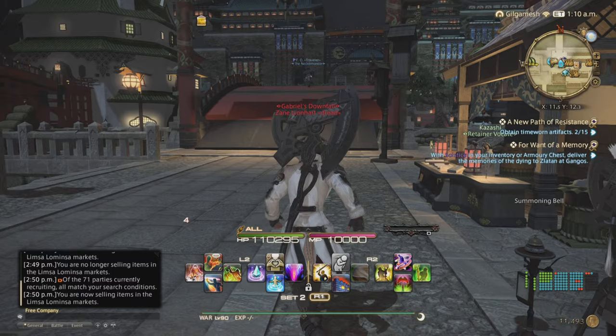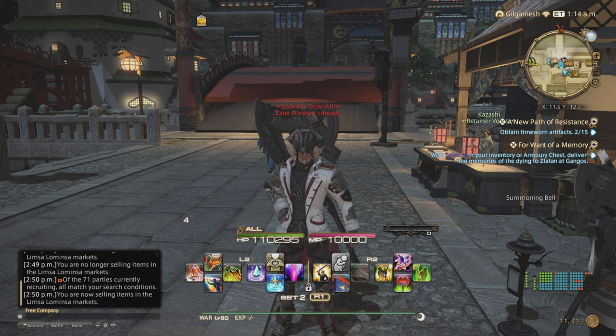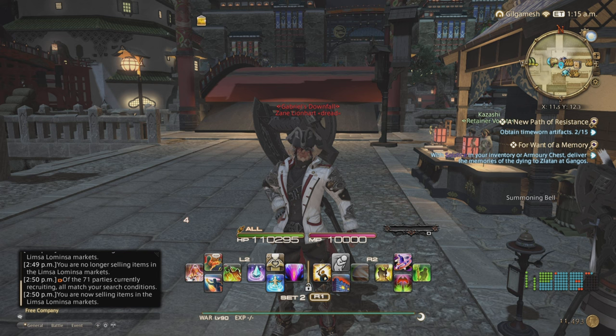You follow that quest, go through the Dolman Enclave to reach the Gangos area, which will take you into the Southern Front. Now, make sure you do your research on the market board to ensure you're not getting items that don't sell very well — you basically want to go for the ones that sell the most.